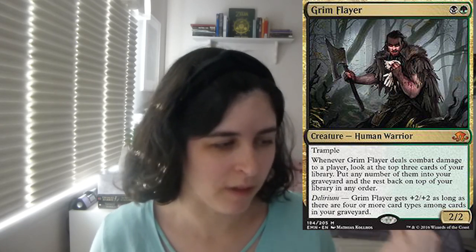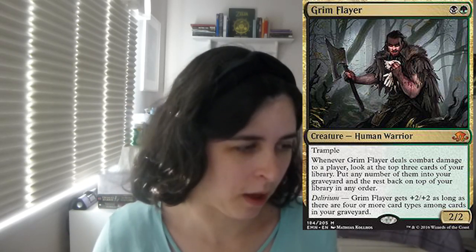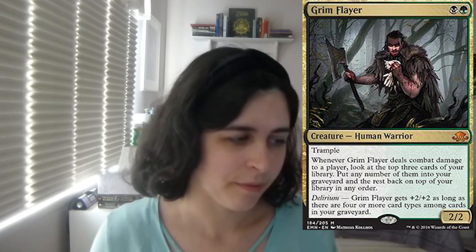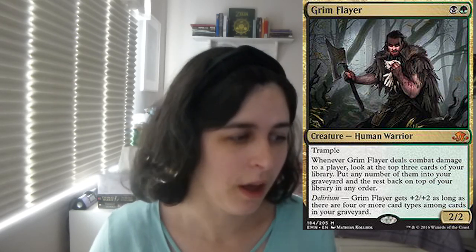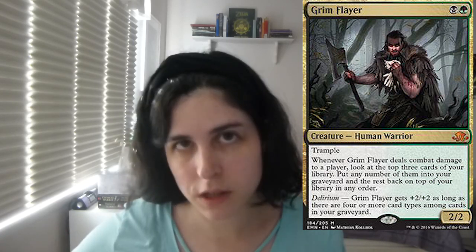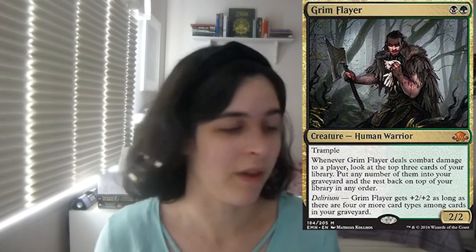The card I've been hinting at all this time — Grim Flayer. Card's sweet. I'm only doing two, and I feel like this should be a crime — I feel like I should be doing three. I don't know how much Delirium synergy I have, but I feel like I have a lot of ways to put things in my graveyard so it's not an issue. I should probably bump this up to three and cut something — maybe do two Snapcaster Mages and two Grim Flayers. The two mana 4/4 with Trample is really great. It deals combat damage — you look at the top three cards, put one in your graveyard and one on top of your library. If you don't have Delirium, you can make yourself get Delirium, which I really like. There's a reason this card's like $15.